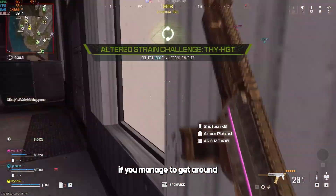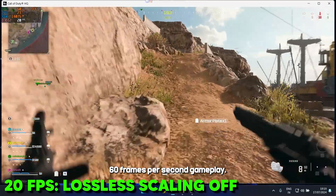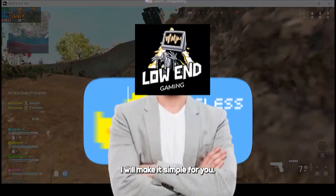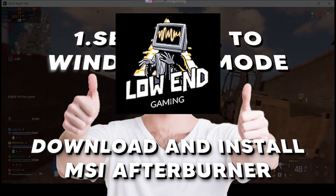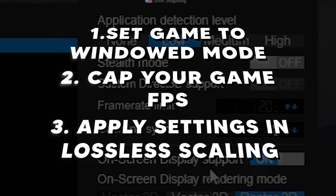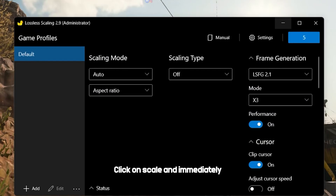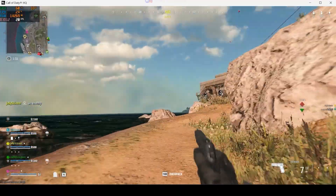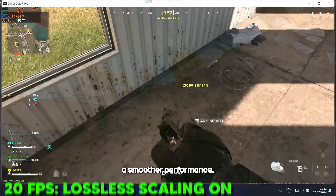After doing all the steps, if you manage to get around 20 frames per second, we can transform it into smooth 60 frames per second gameplay, as you can see on the screen. To do that we will use a software called Lossless Scaling. First, set your game to windowed mode. Download and install MSI Afterburner and open the RivaTuner which is installed with it — type your current frame rate to cap it. Open Lossless Scaling, copy my settings, then click on scale and immediately switch to your game window. Wait around 5 seconds and your game will run very smoothly. You can cap the FPS to any value for a smoother performance.